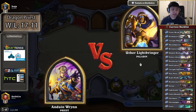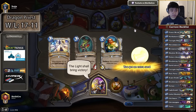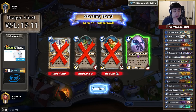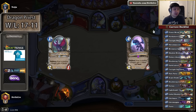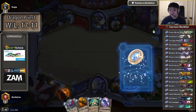Anduin versus Uther. I will fight with honor. The light shall bring victory. So I have 6 super good draws and I can skip the Technician turn anyway with a coin. Basically the 6 cards I'm looking for are Whelp, Cleric, and Wyrmrest Agent.